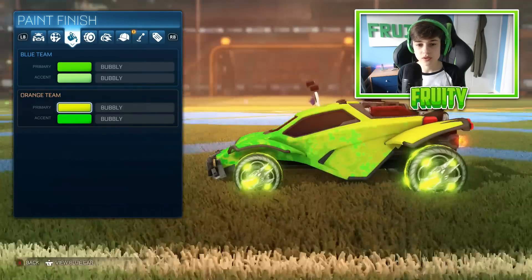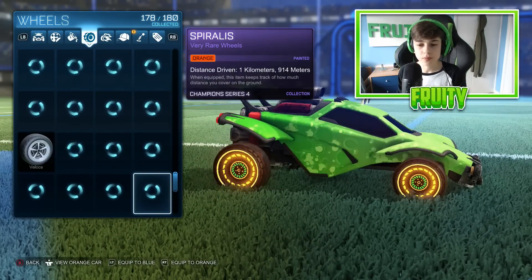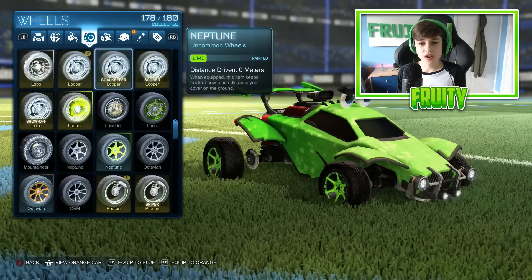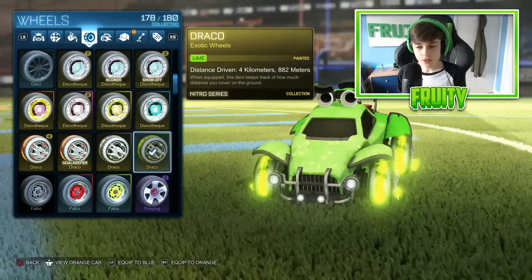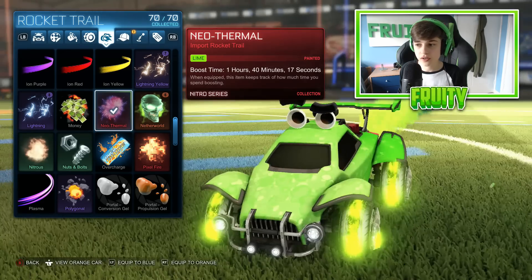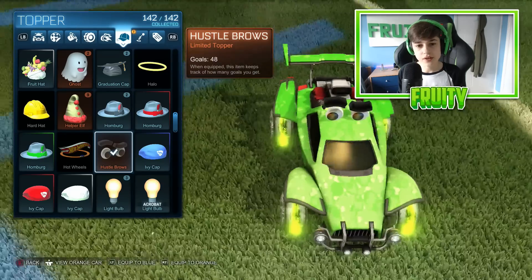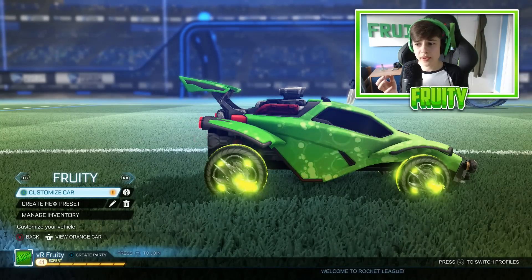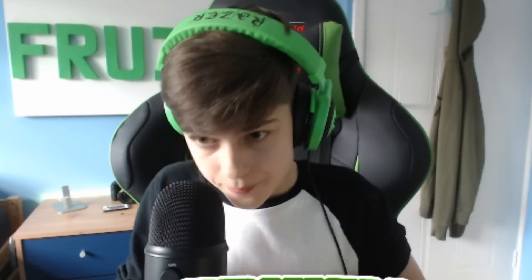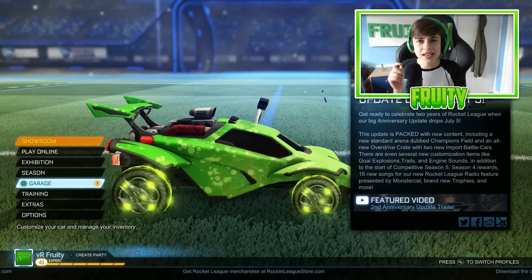For paint we're obviously going to go green. For the orange team we couldn't quite get green so we're just going to go with a bright yellow. For the wheels, I was debating whether to go with the white zombies, but I did get a pair of lime dracos in a trade-up yesterday, so the lime dracos are going to be the fruitiest wheels. I prefer the neothermal boost over the lime tachyon. For the topper we've got the hustle brows — just the best in my opinion. Obviously no antenna for now, but we'll update when the new crates come out in July. Why not showcase this car in a quick 1v1 game?